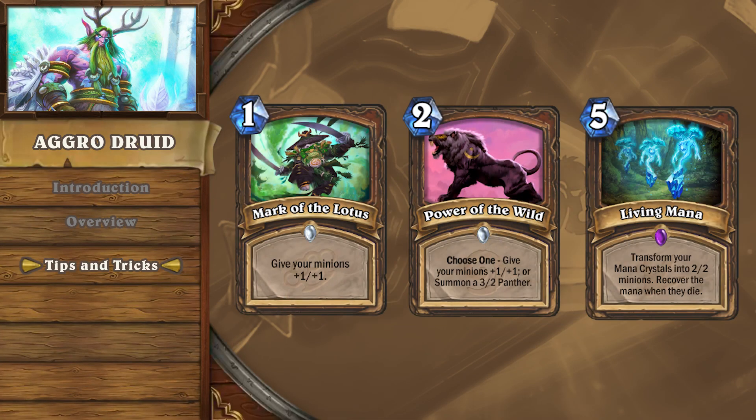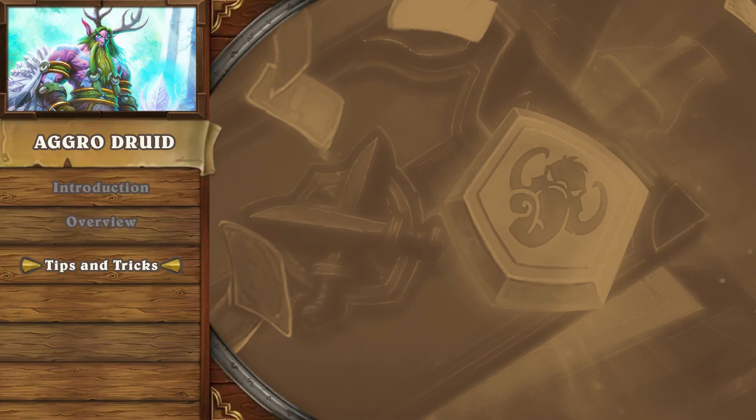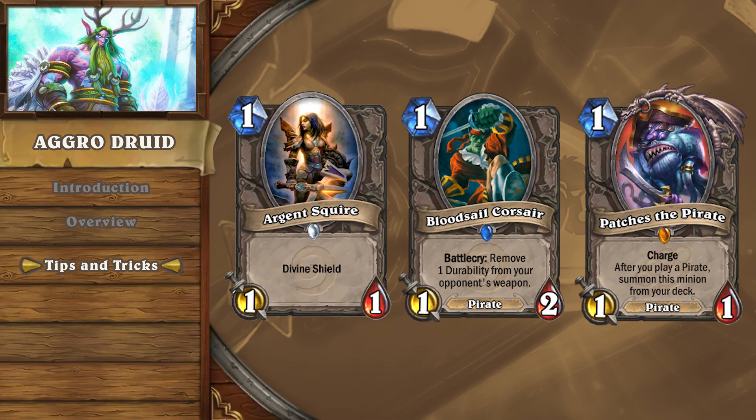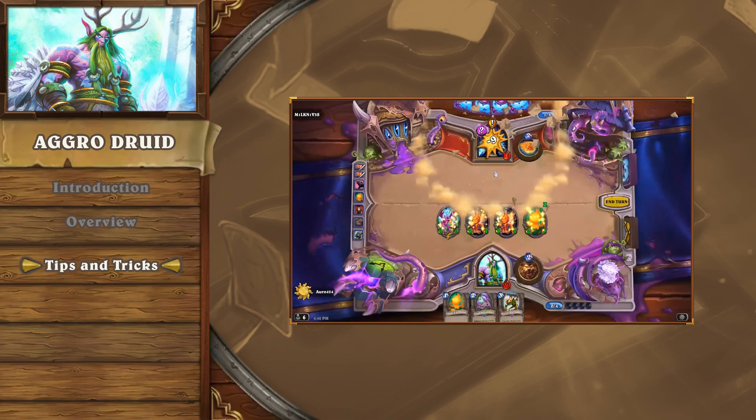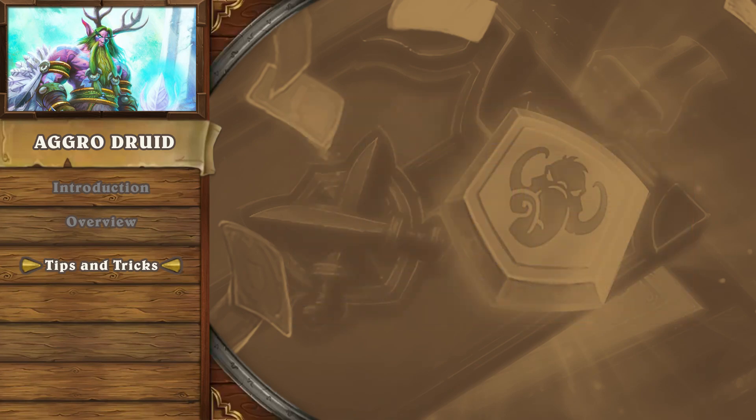Finally, the usage of Mark of the Lotus, Power of the Wild, and Living Mana are essential. There are matchups where you can afford to be greedy with your token buffs — where saving Mark of the Lotus for turn 3 because it will buff 3 additional minions is game winning. But there are times where waiting one more turn allows your opponent to wipe your unbuffed board, and then you're left with a weak static buff on fewer minions.